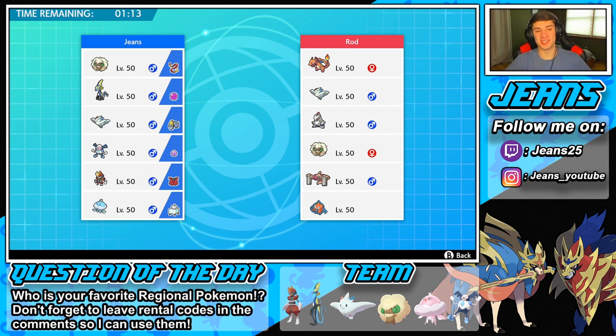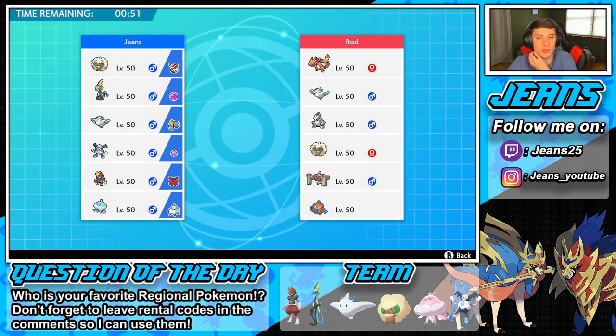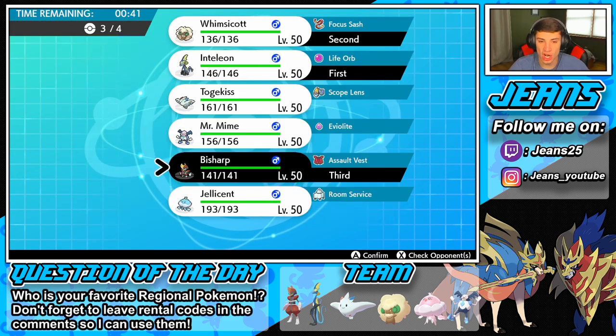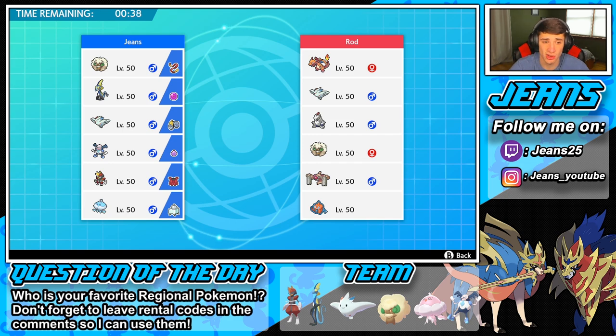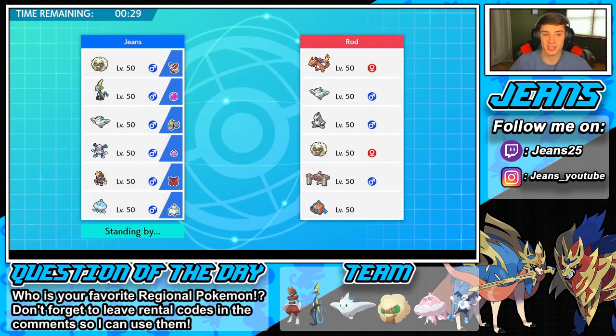Fourth and final battle — we're trying to go 3-1 with this team. 50% or 75%, they're both pretty good. If you're hanging out for this fourth battle, give me a hashtag Fourth Battle Squad in the comments below! This guy has a Charizard team — Charizard my Inteleon kind of rolls out strong here. Let's go Whimsicott and Inteleon. He has no screens, so no Mr. Mime — I think we're fine. We're going to go Togekiss in the back with that double crit item and ability.